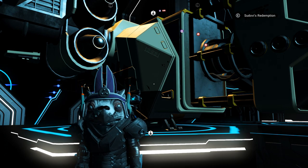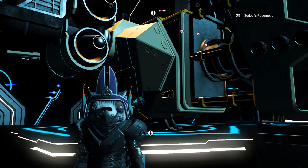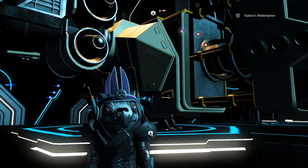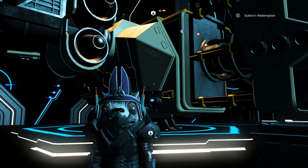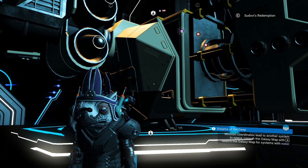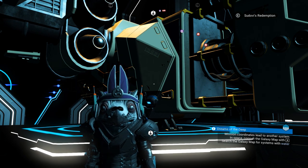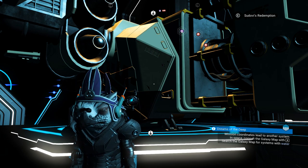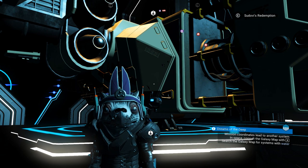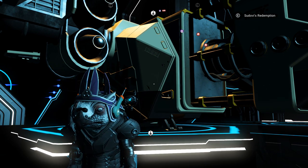Hey everybody, Professor Cynical back again with another glitch video. Today I'm going to be showing you the ship upgrade and unlock glitch. We can fully upgrade the ship behind me - currently it's a C class - and we're going to completely upgrade this to an S class and unlock all of its inventory slots for free, from start to finish.